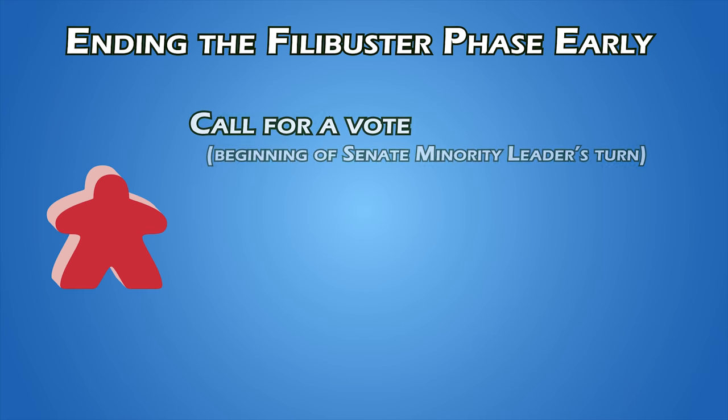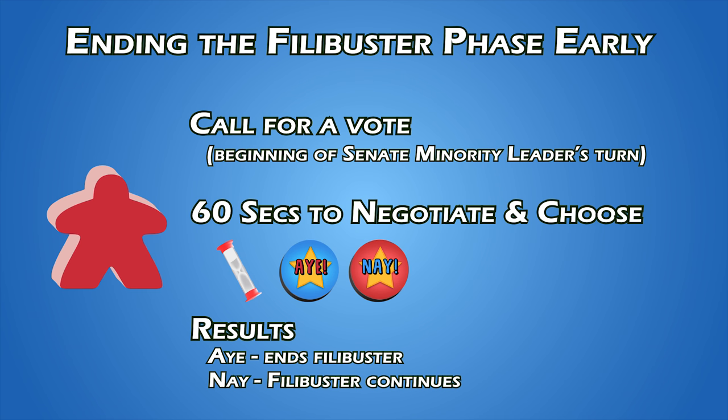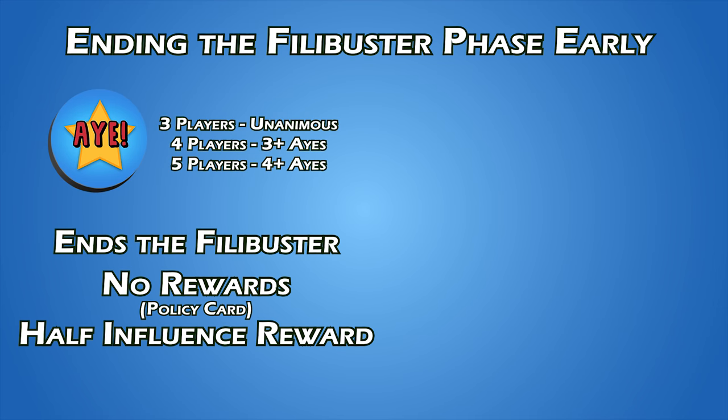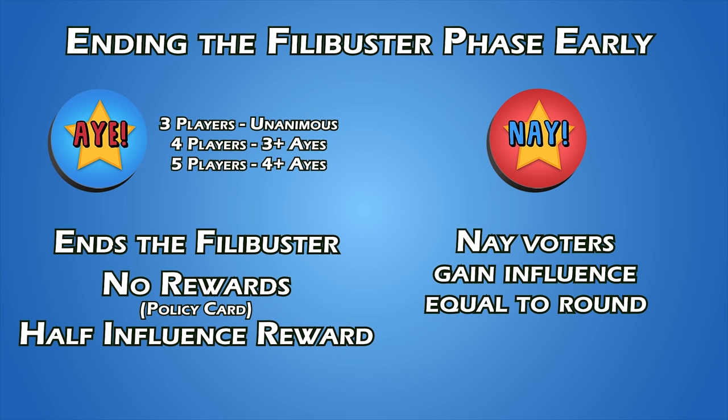The optional way is to have a vote to end it. At the beginning of their turn, the Senate Minority Leader may call for a vote to end the filibuster voluntarily. When this is done, a 60-second timer goes off and players secretly choose an aye or nay on their voting token. During this time, players are allowed to negotiate with their influence tokens and cards. At the end of 60 seconds, the votes are revealed. If the ayes have it, the filibuster ends but the players forfeit the rewards and the Senate Minority Leader earns half the value of the influence earned, rounded up. If the nays have it, the players who voted nay gain influence equal to the policy round and play continues as normal.